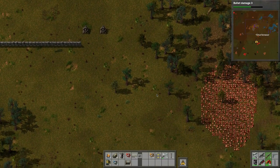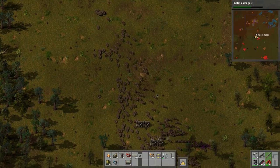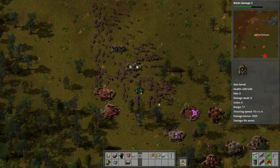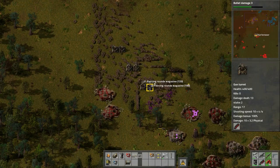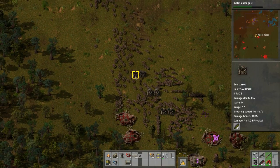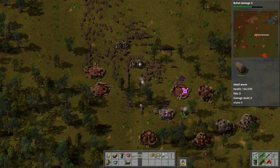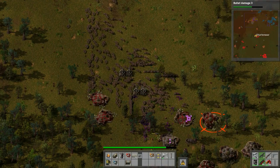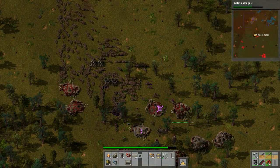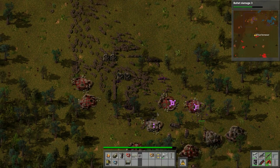You gotta take out these alien bases every so often, and this will allow us some breathing room. Look at all these bodies - this death and destruction. Shotgun shells are good for doing bases.